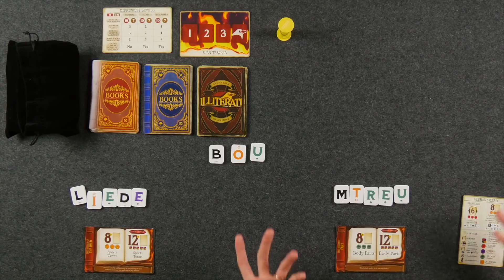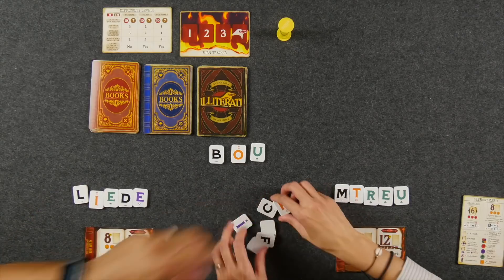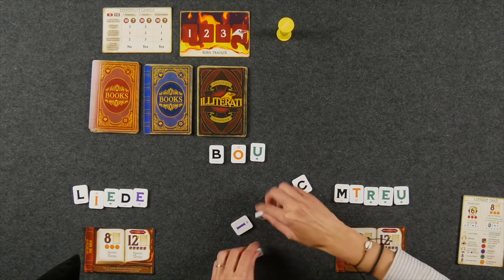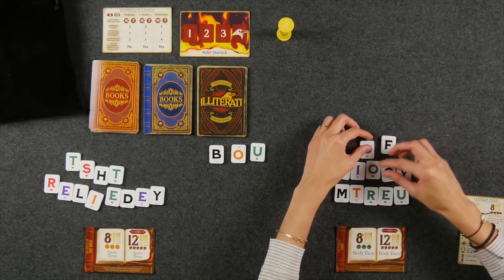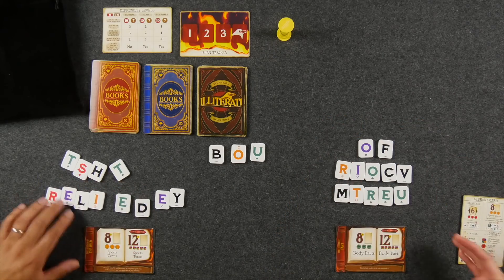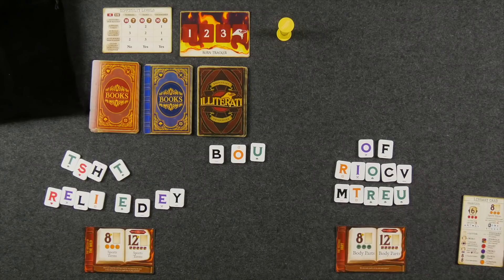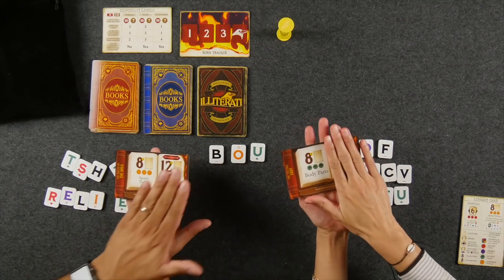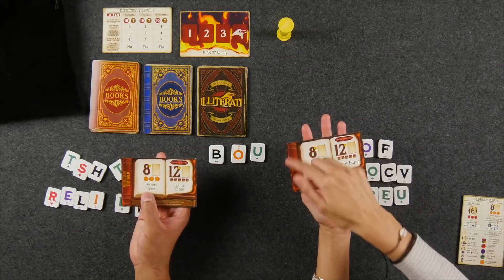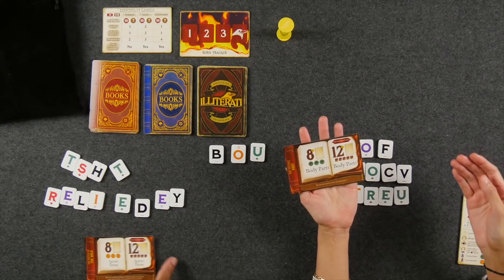The first phase of each round is called the word building phase. In addition to our starting five letters, we gain more of them — the number is dependent on player count. In a multiplayer game you receive seven, and in a solo game it's ten. The letters are color coded, and each color pertains to a specific symbol for those with color difficulties. Looking at our starting books, we focus on the left-hand side, which is our individual objective to fulfill.